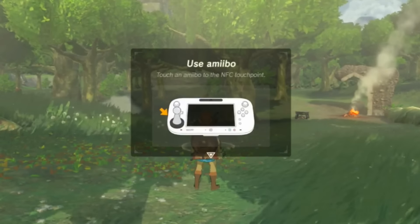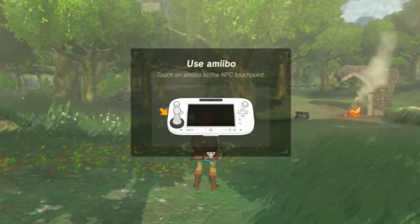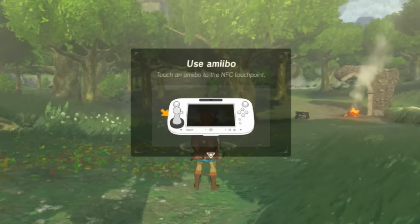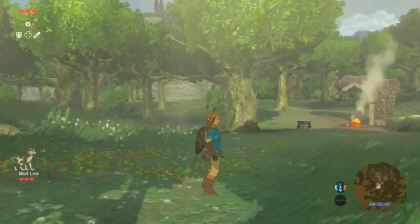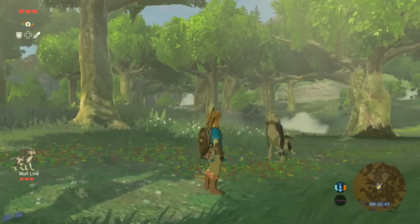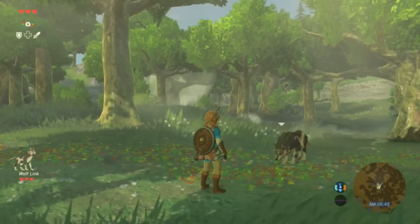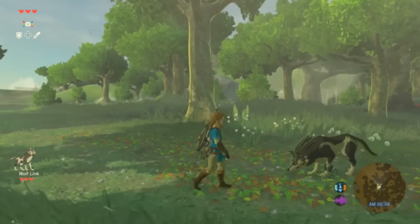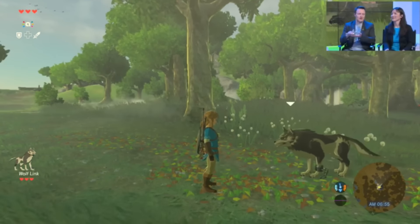And we tap it in — there we go. You may have seen a little effect there, similar to what you see in Twilight Princess. Tapping the amiibo to the Wii U GamePad in Breath of the Wild will bring Wolf Link into the game as a partner character.